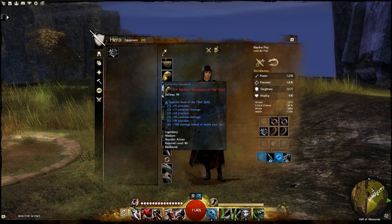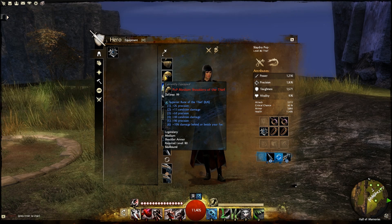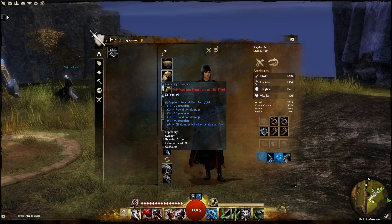I'll show you my inventory. Right now I'm using the PvP medium shoulders of the Thief, and I have the full set. It does quite a bit of damage, and the extra condition damage does help out.